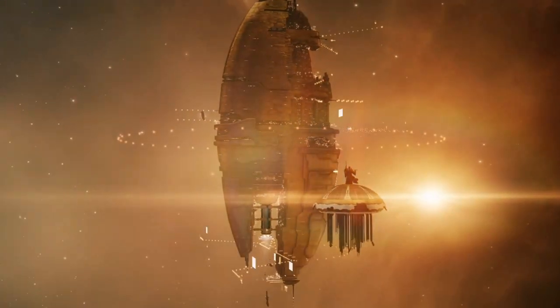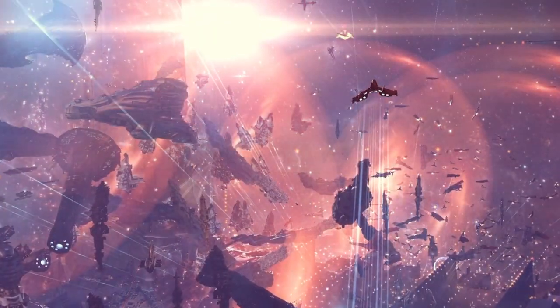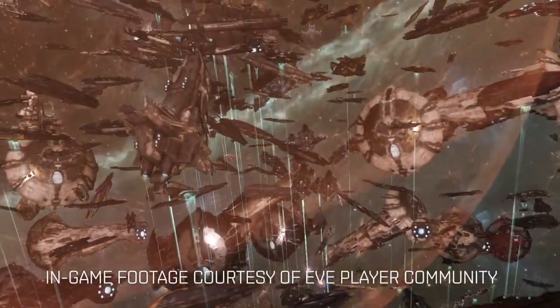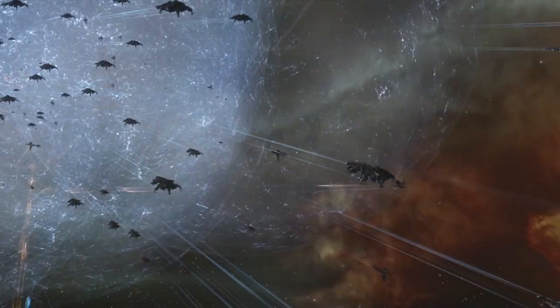Part of it is a stylistic choice. EVE is a really dark dystopian universe, so we tend to lean towards that type of color scheme. As for the lighting, we have a single light source for the sun, and then we use different types of materials to highlight the surfaces. We're also starting to put point lights on things like the boosters so that when they light up you see light effects on the ship. But we're also trying to add more color and make more vibrant skins to allow players to express themselves more.